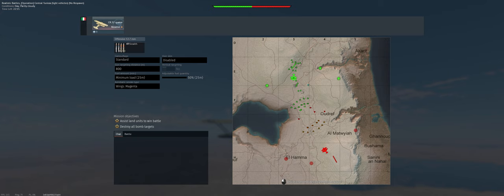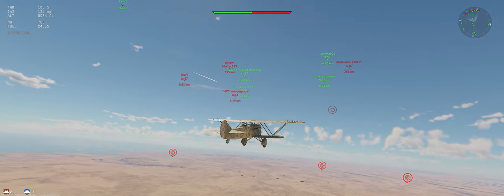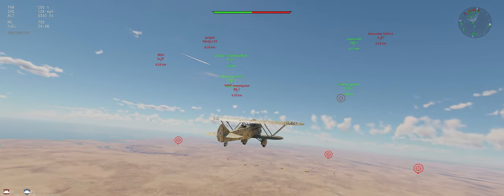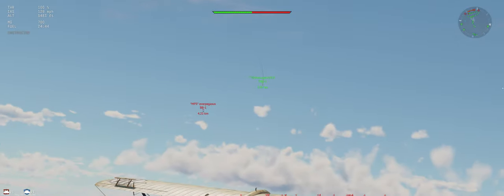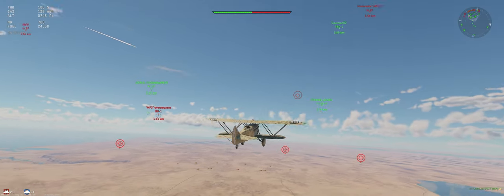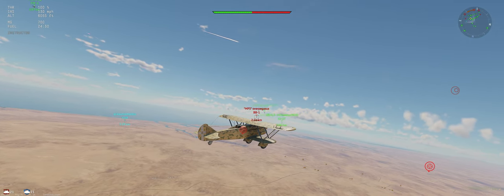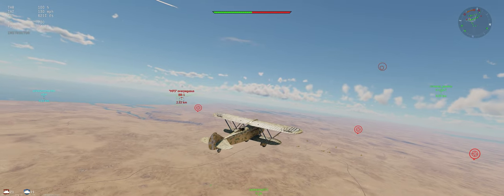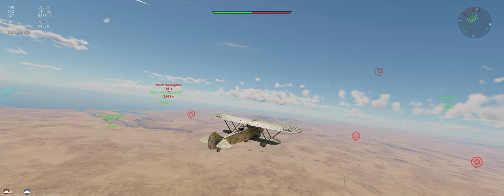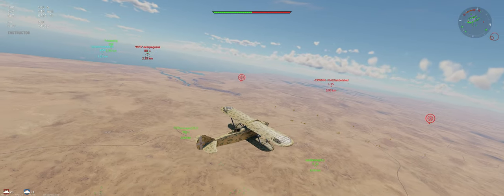Let's see where our teammates are - most of them are off to our left a little bit, so if we get in trouble we can break off that way. That Martin I think can drop some bombs, the rest of them I'm not too worried about. That BB-1 is also a good fighter. Starting to see the rest of their fighters - Germany, USSR, and China on the opposing team.